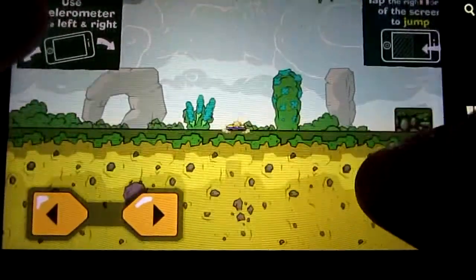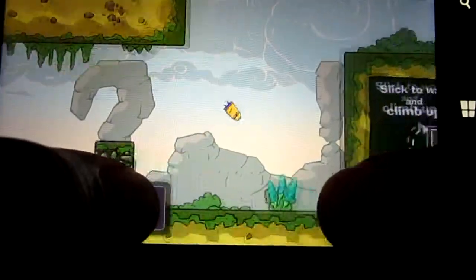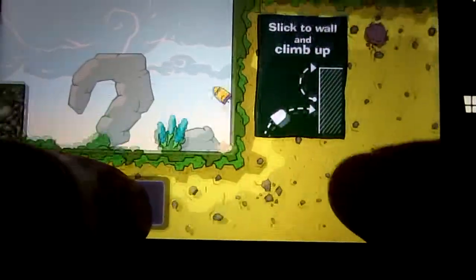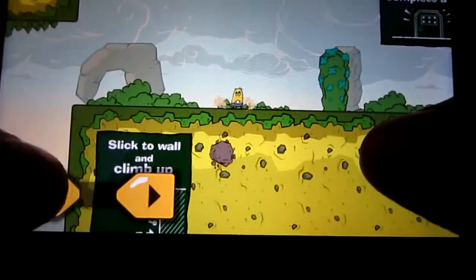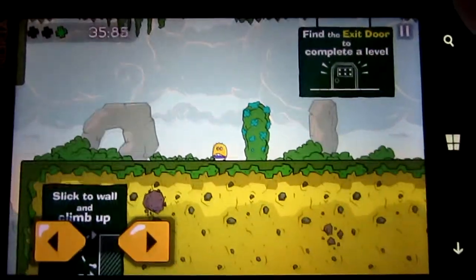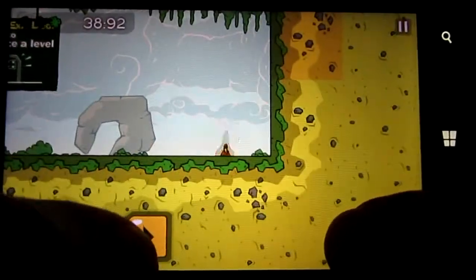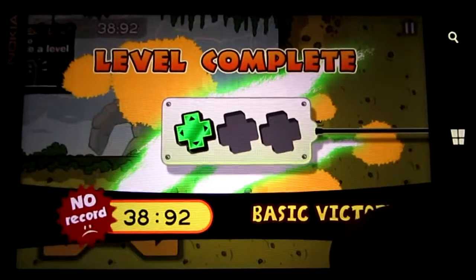You double tap to jump - double tap, jump twice. He climbs walls by pushing in the direction of the wall and clutching - same thing going up. Pretty cool, huh? See, he sticks like boogers. He sticks to the wall - I think it's a booger. Anyway, to the door - that's your objective, to get to the door.